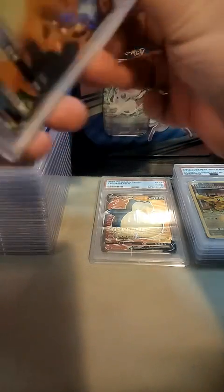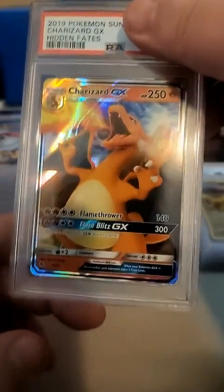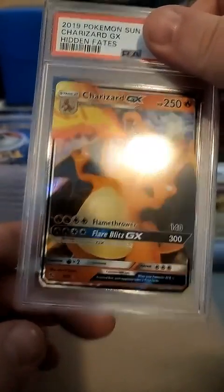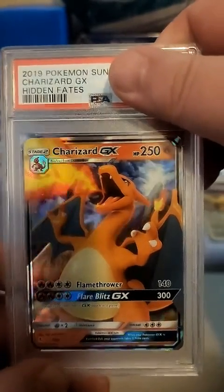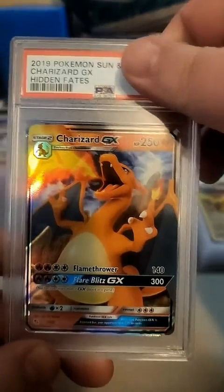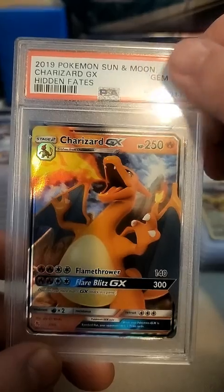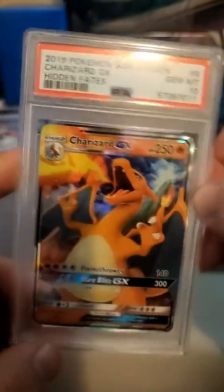All right, so we got a Charizard from Hidden Fates - this is the one from Hidden Fates, number nine. I'm gonna say nine on this guy... oh we got a 10 on him too! Oh my god!